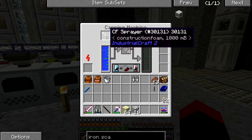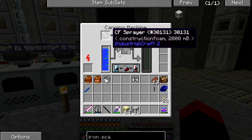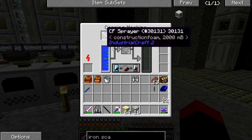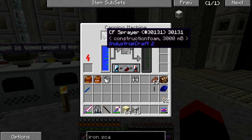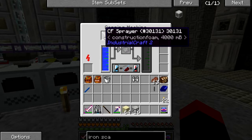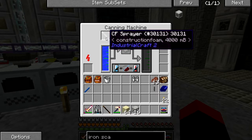I don't know how much construction foam this can hold. I believe I'll need five buckets of construction foam — one bucket allows me to create one reinforced stone block. Once we've got this we can see whether it will work. Let's hope I haven't wasted all my time.